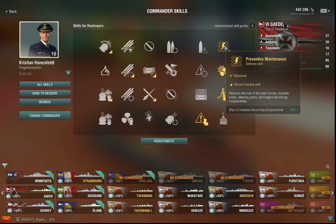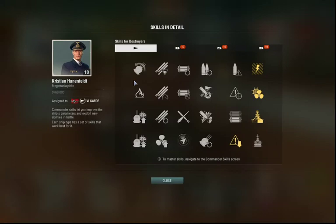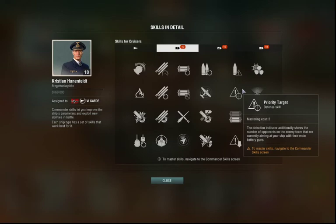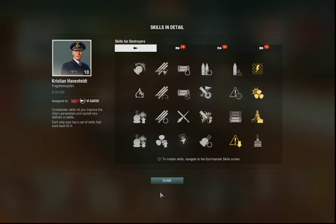Opinions were always very divided about this, and I know that a lot of people would prefer that Priority Target be up here, as it is for cruisers, which I will now show you. Here are the cruiser skills. If I were in, say, a Fiji or a Leander or something like that, Priority Target and Last Stand together would still be three points.